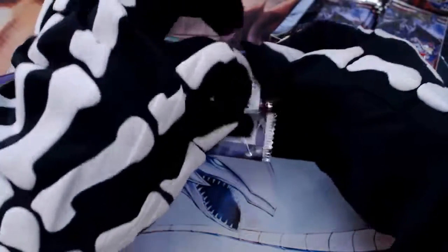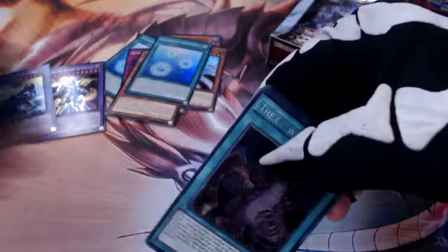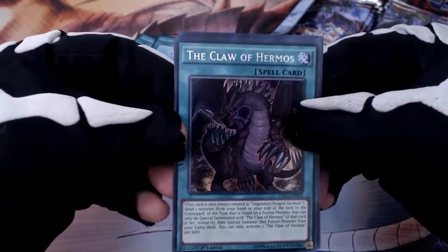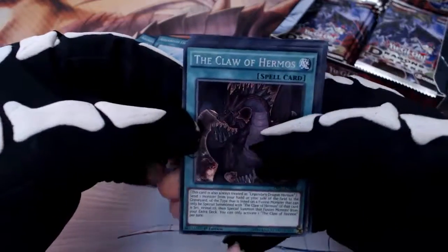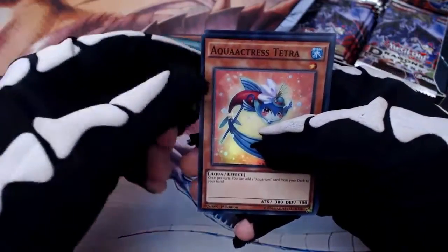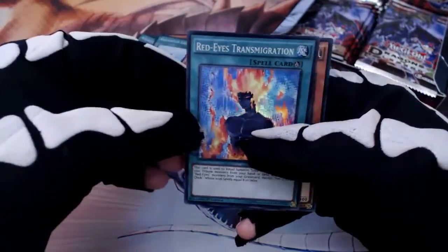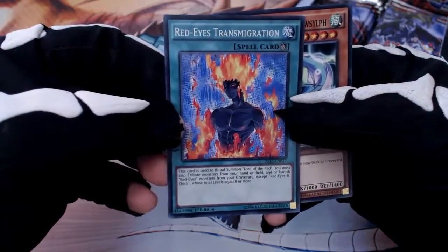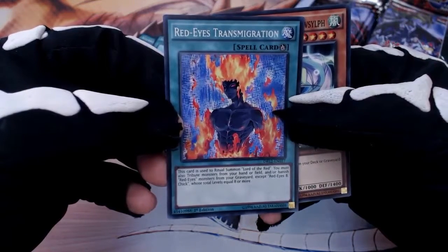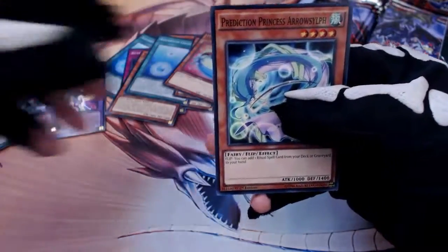I wasn't so lucky with Dragons of Legend one. The Claw of Hermos, Castle's Treasure, Dragon Hermos. Aqua Actress Tetra, Aqua Actress Guppy. Red Eyes Transmigration — all right, I wanted this one. So hopefully we get the ritual. What was it — Lord of the Red? It lets you treat monsters from your hand and/or banish Red Eyes once, except Red Eyes Black Chick. So hopefully we get that card.